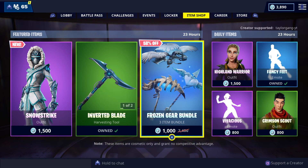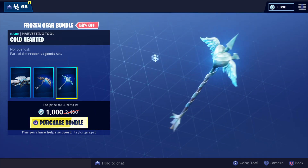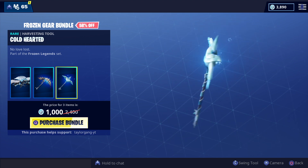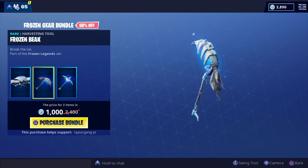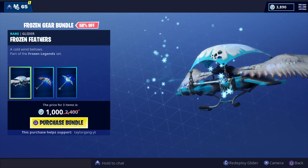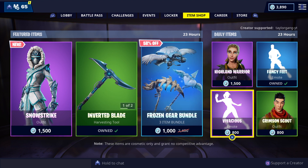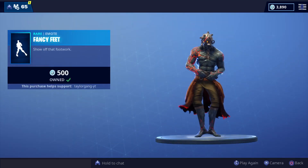Then you have the Snow Blades, which kind of looks like Archetype's. Then you have this bundle right here — it comes with these three pickaxes. This is the first time we've seen a pickaxe like this. I don't think I'll be picking this up because I don't use pickaxes in the first place, sometimes I use the heart one. Fancy Fate makes a return — this is one of my favorite emotes.